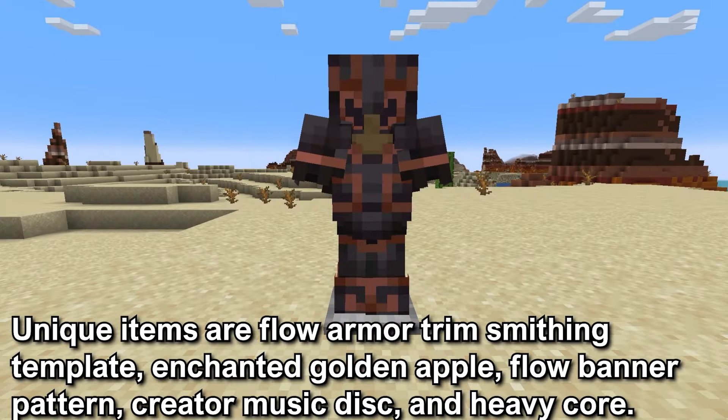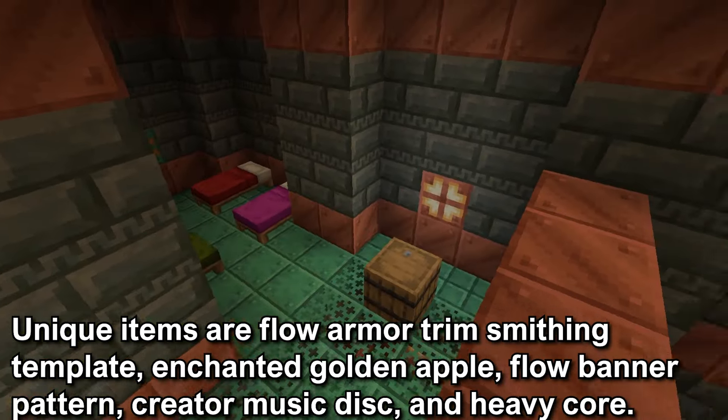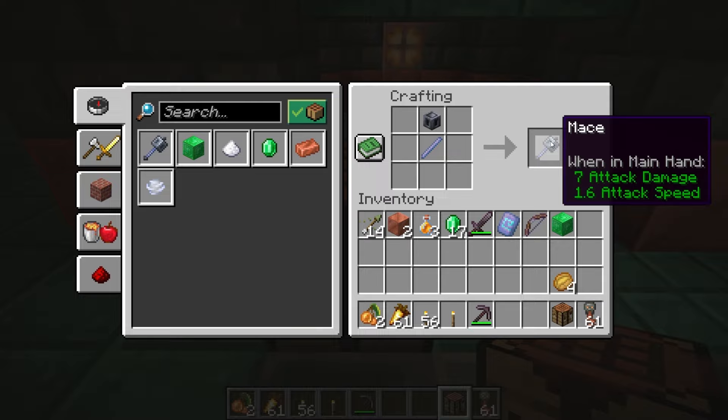The unique items are the Flow Armor Trim Smithing Template, the Creator Music Disc, Enchanted Golden Apple, the Flow Banner Pattern, and the Heavy Core. These items are only found through the Ominous Vault, except for the Enchanted Golden Apple.